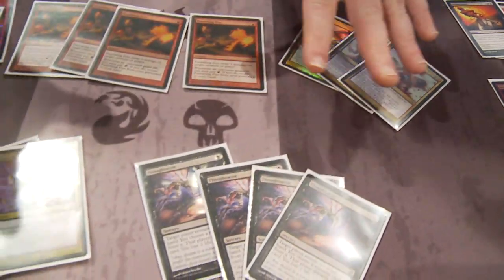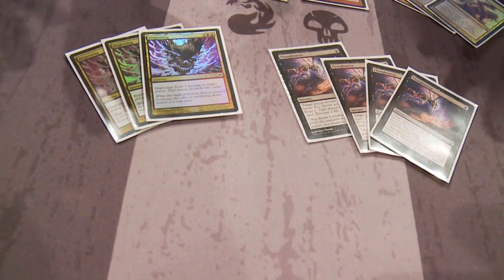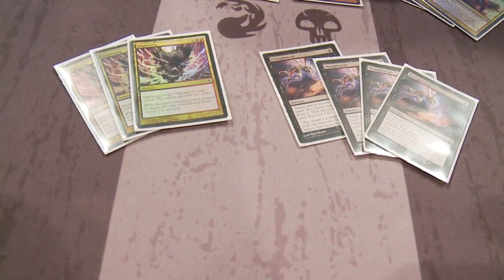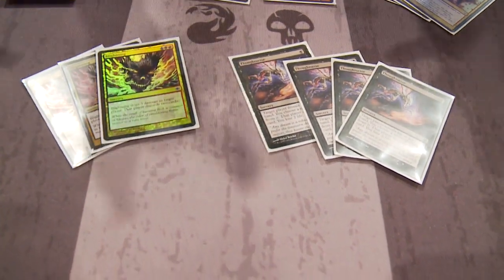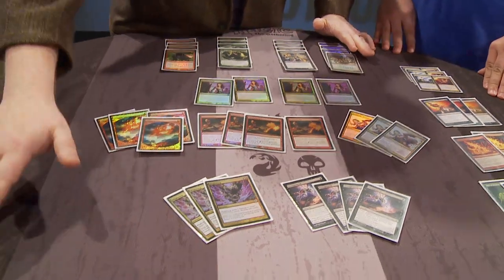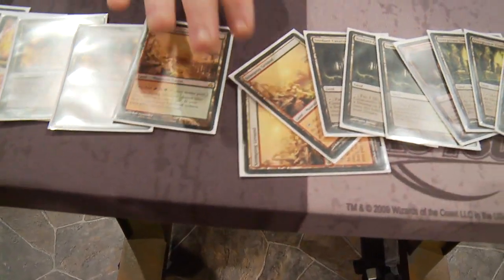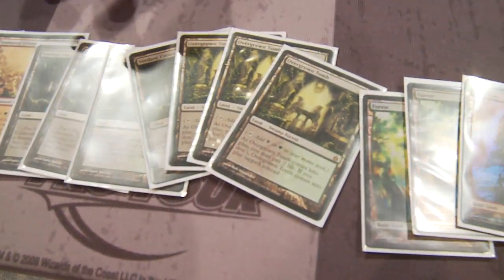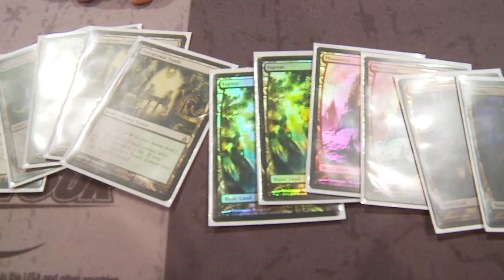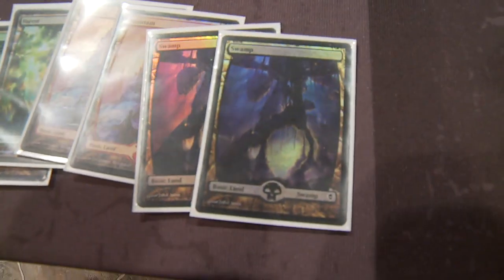The last aspect of the deck: you've got your three Blightnings, your four Thoughtseizes — that's your disruption package, making them discard while also getting a bit of burn in. And looking at the mana base down at the bottom, you've got Grove of the Burnwillows, Bloodcrypt, Stomping Ground, the red-green fetch land, Verdant Catacombs, Overgrown Tomb, and some very nice full-art basic lands to round out the deck.